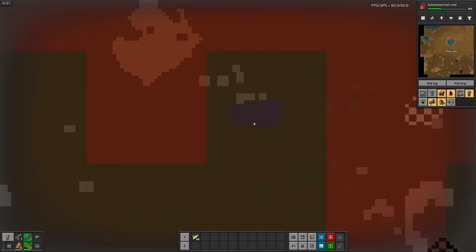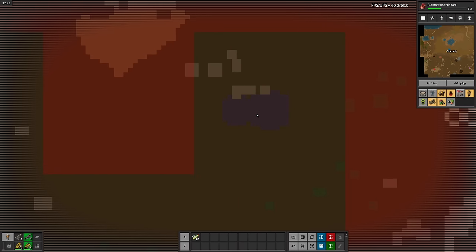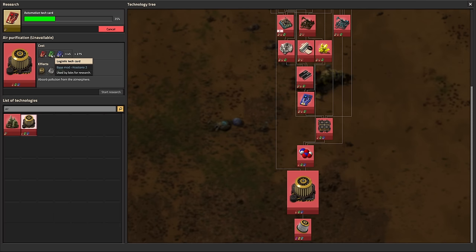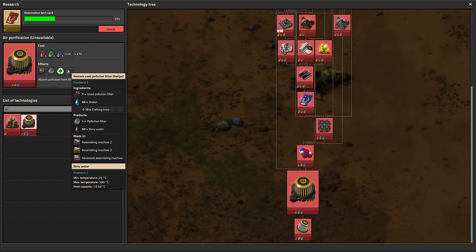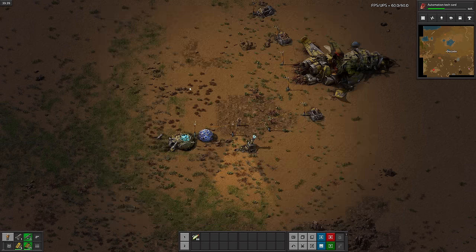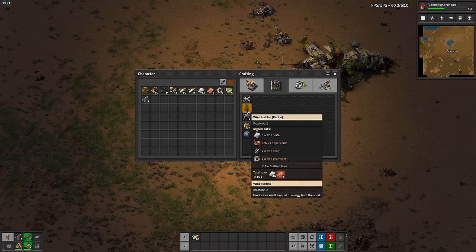It looks like the purple stuff under the biter nests absorbs pollution — that's cool. Speaking of absorbing pollution, I want to unlock air purification as soon as possible so biters will be less of an issue. But it's still pretty far away, so we're not going to get it done today. The ship's reactor can't keep up with power needs anymore, so I'll have to build a few of these wind turbines.